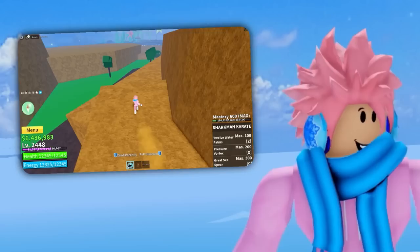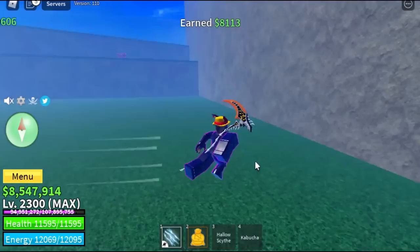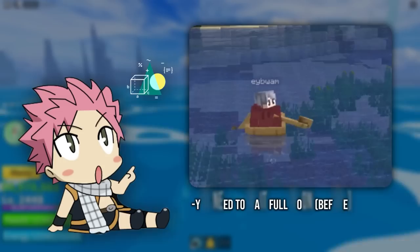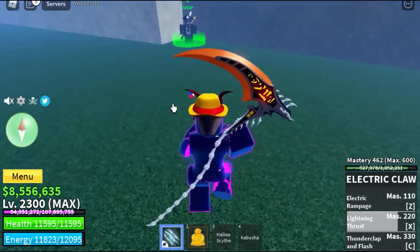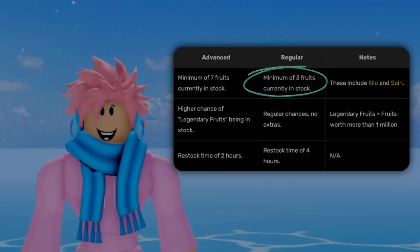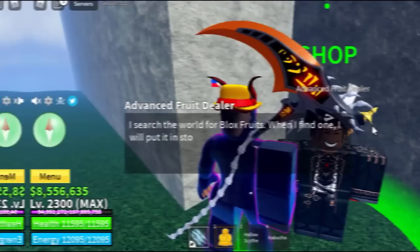In this video I'm going to show you how to farm fruits 10 times faster, as well as some secret methods you might not have known. First up is an NPC many didn't know about — the Advanced Fruit Dealer. He spawns on the Mirage Island, which is one of four random sea events that can occur while driving a boat. Before a recent update you had to wait for a full moon, but now it spawns on any regular day. He has a minimum of seven fruits in stock — compared to three for the normal dealer — a higher chance of legendary fruits, and a restock time of two hours versus four hours. But the Mirage Island only stays for a short time, so find him quickly.